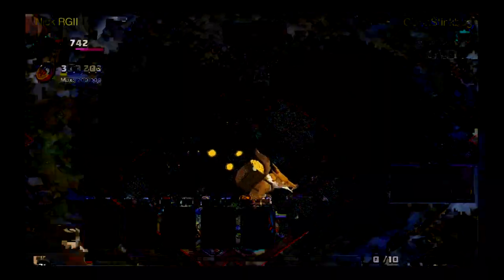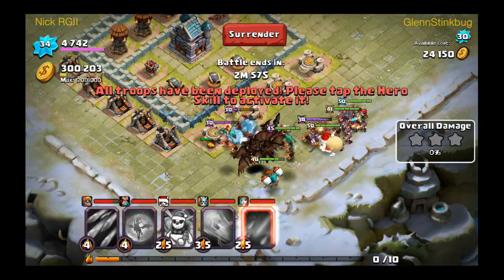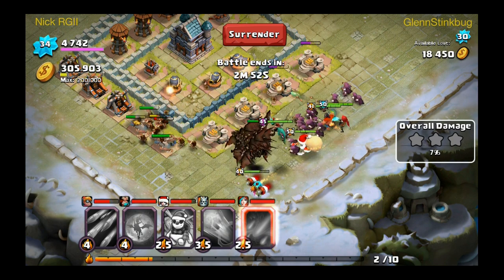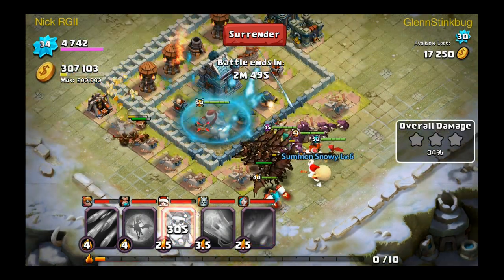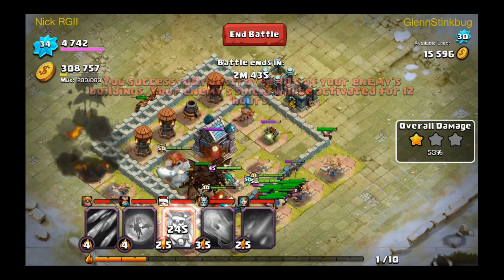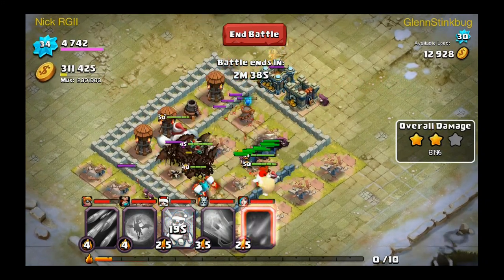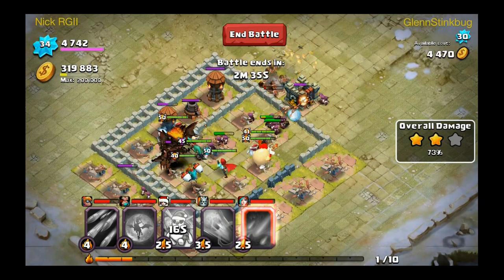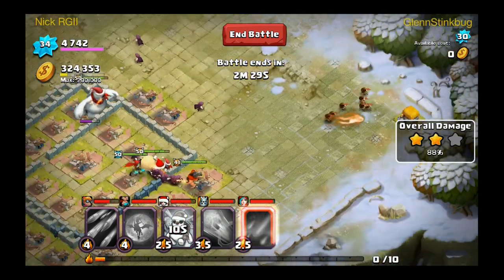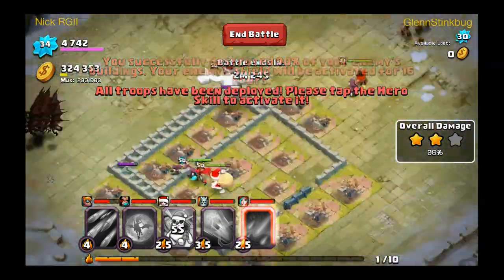There wasn't enough gold there — I would have attacked if it was like 200,000 gold or something. This is just going to be a casual resource raiding episode, probably about 20 minutes. I'll do these from time to time because if you find easy ones you can get a streak going, rack up some gold, and have some fun. I'm trying to level up my walls so that's what I'm doing here.